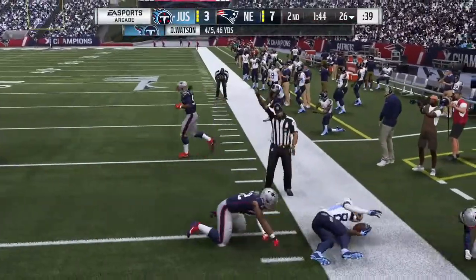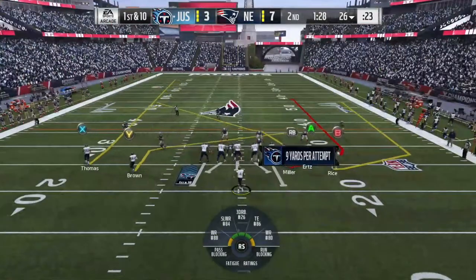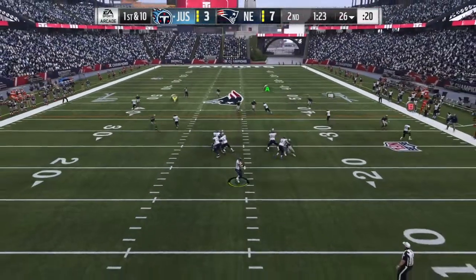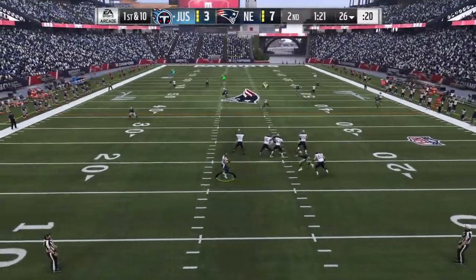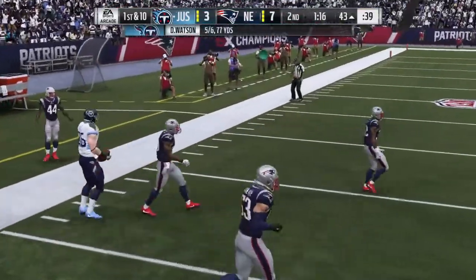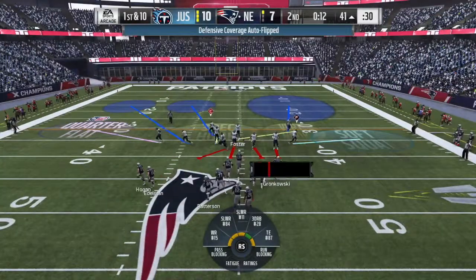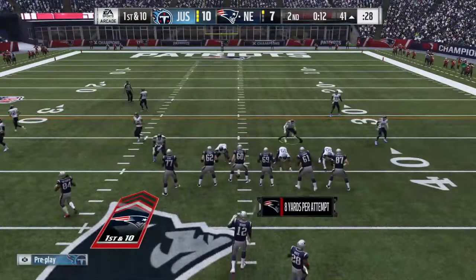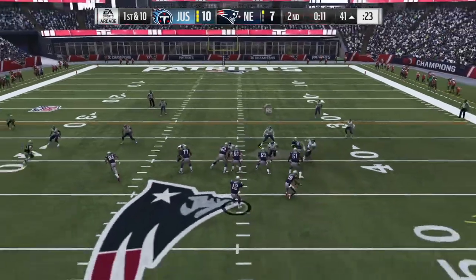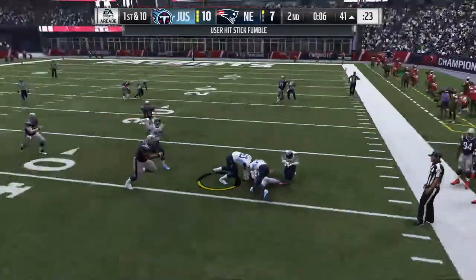For gameplay updates — they tuned acceleration rates so players can hit their top speed faster. Fixed an issue with quarterback free play audio when using hot routes to bluff on running plays. Fixed pass interference penalties not being called when a defender uses the cut stick mechanic versus a receiver running his route — this applies to all game styles and difficulty levels. There's a five-yard window where you've got to get your hands off the receiver. They also added the ability to view touchdown celebrations when playing online.